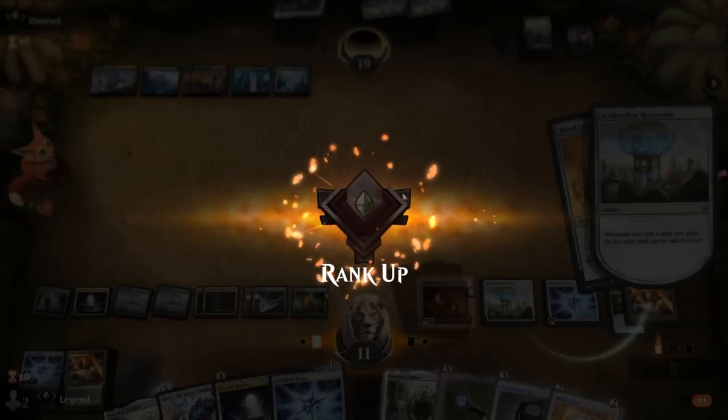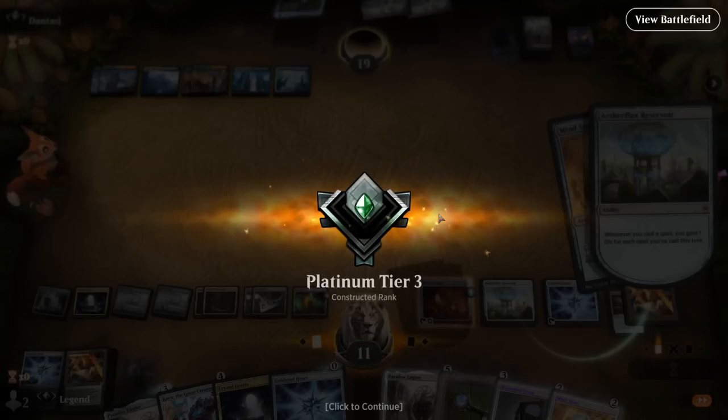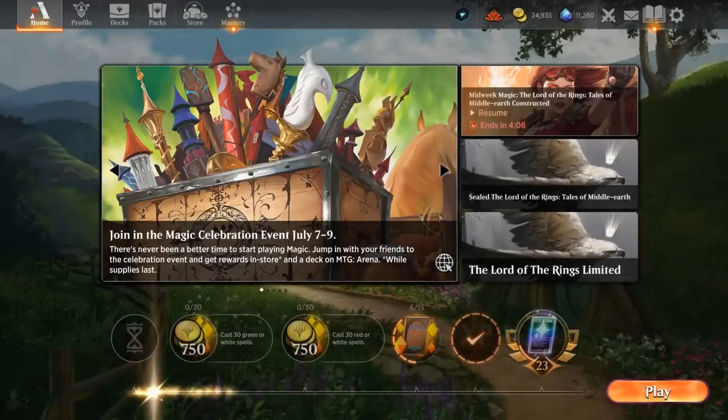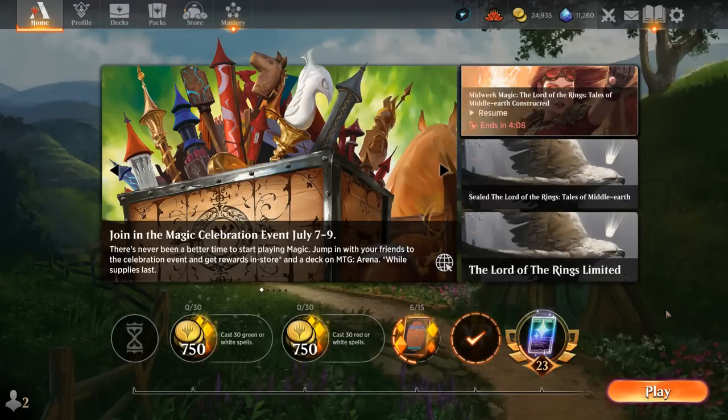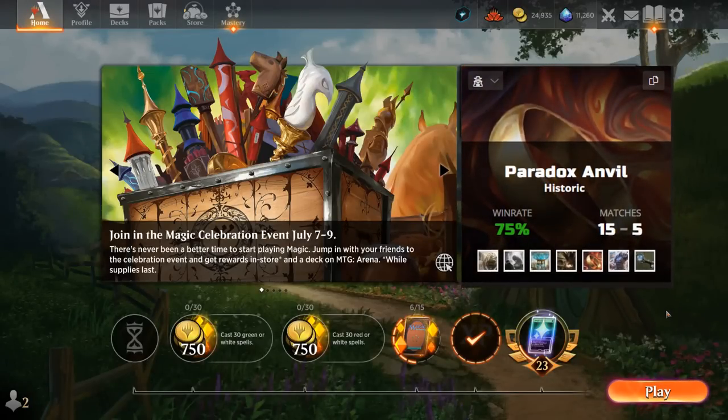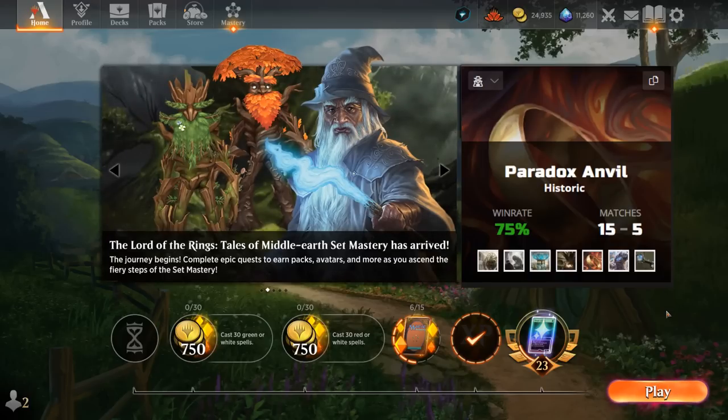And our opponent has seen enough. With Double Anvil we'll easily be able to replay everything, get a Paradox Engine going, and that should be game. Awesome — 6-0, undefeated run here in first tier of Platinum. And in general I've had very good success with this colorless version of the Paradox Engine One Ring deck. Now it's not the most interactive deck in the format admittedly, but it is still important for combo decks to be represented in the meta. We'll just have to wait and see how the meta develops, since there are definitely answers out there.